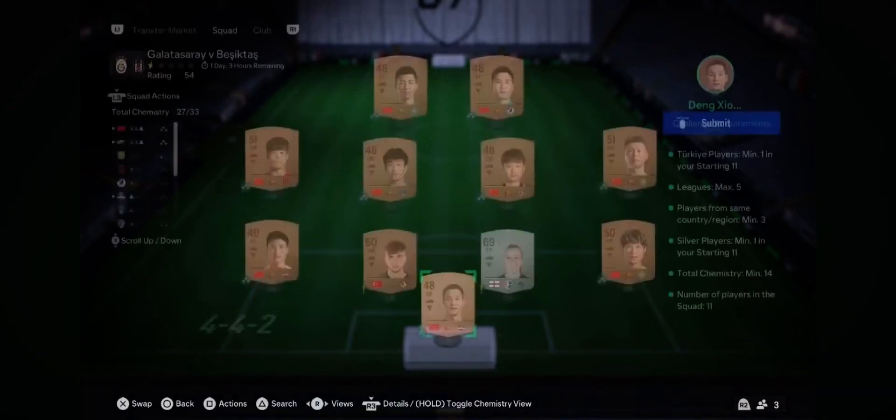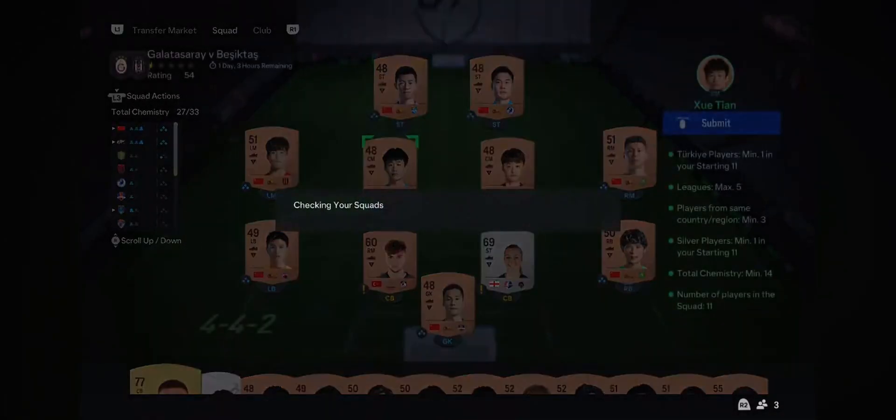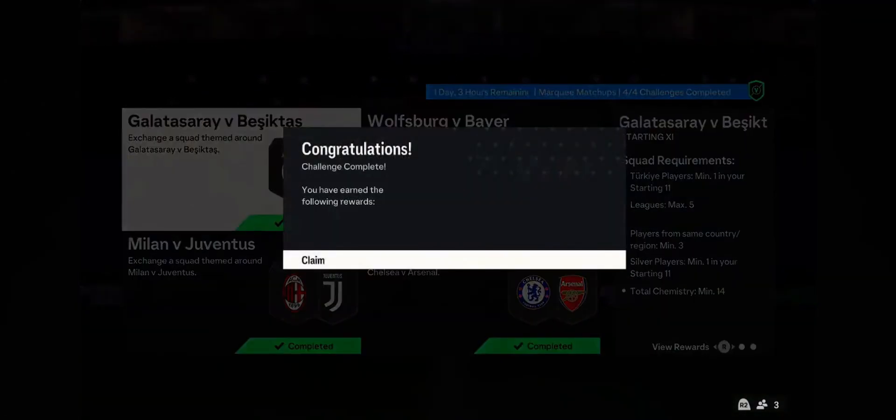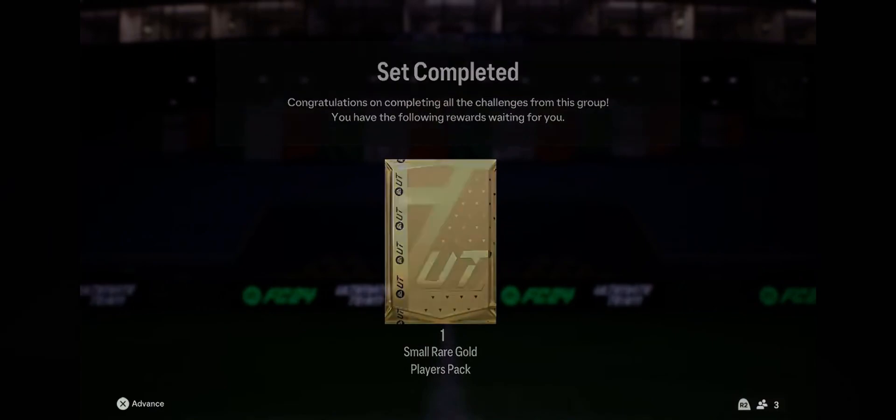If you're just throwing in any old random stuff, then you're probably going to end up losing coins. But like for example, this team here - we used a full bronze squad which we got from bronze pack method, and then an untradeable silver and an untradeable bronze from the Turkey league. And that's that one done for a small gold players pack. You never know, that one rare could hold anything - but that is marquee matchups completed.